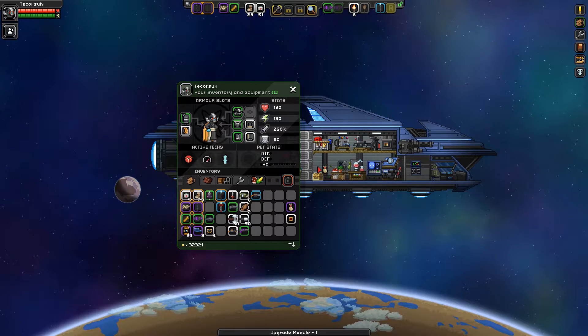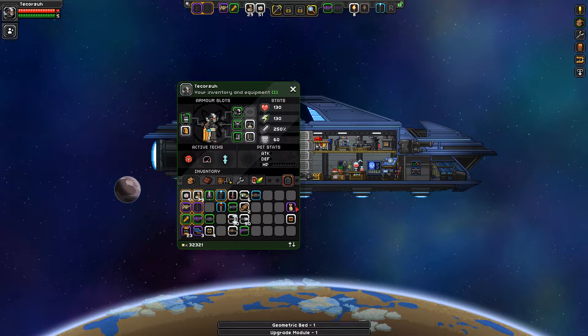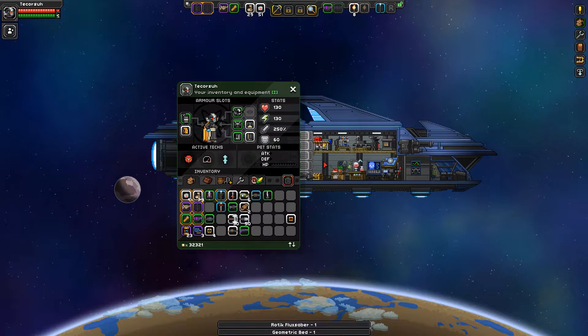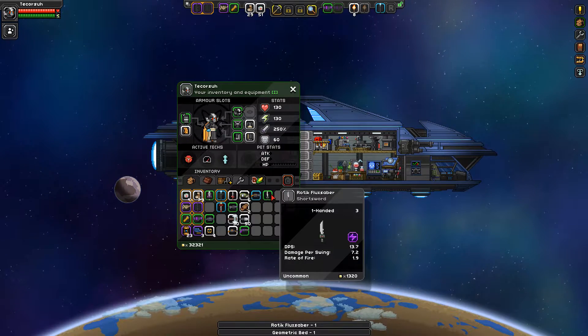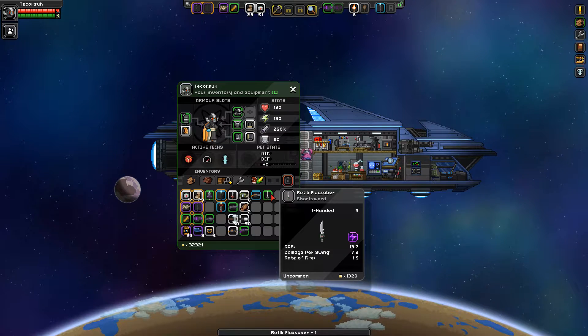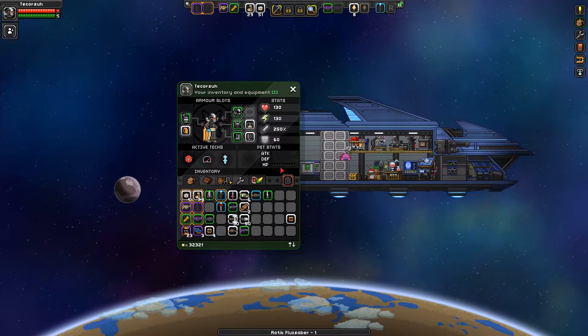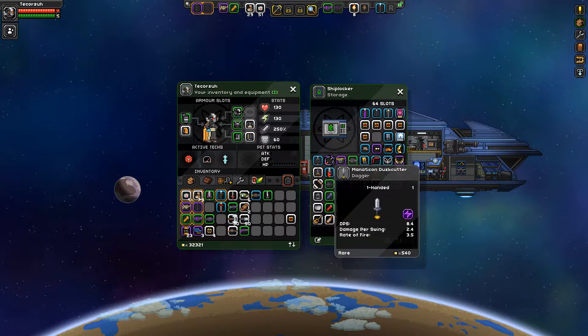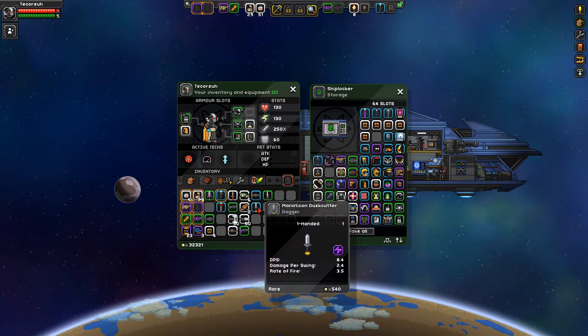An upgrade module — not bad. A geometric bed. An erotic flux saber — it's a one-handed sword. Let's see how it compares. It's better than my one-handed sword.